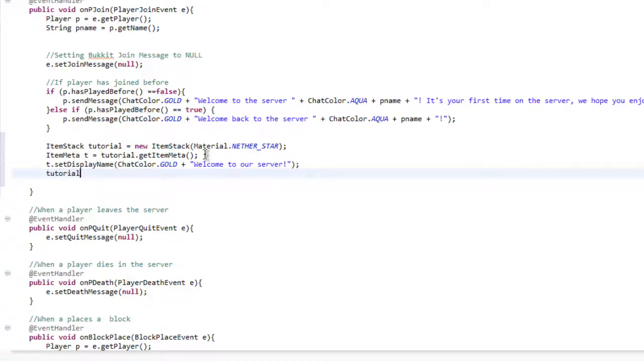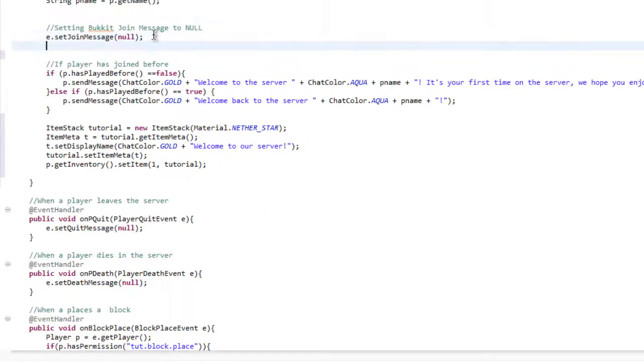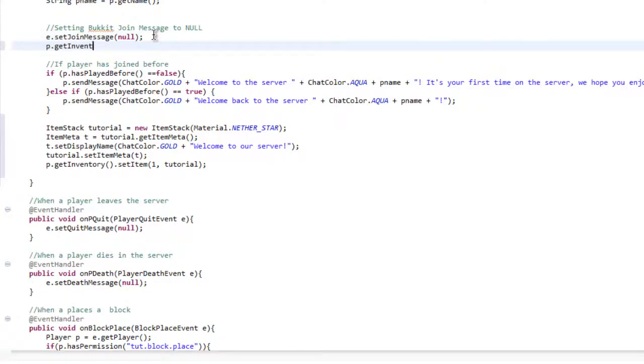So let's do tutorial.setItemMeta() where the ItemMeta would be t. And then p.getInventory().setItem() — I don't really want to set it in hand, I'm going to set it in slot 1. So the slot would be 1, and then tutorial. But first, as soon as they join, I'm going to do p.getInventory().clear() — so it's basically going to clear the player inventory every time they join.